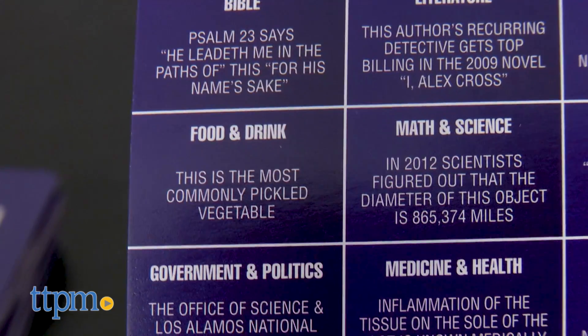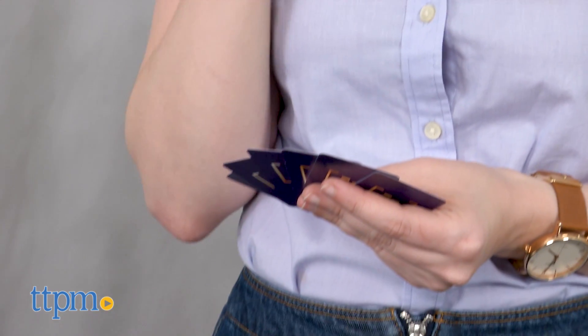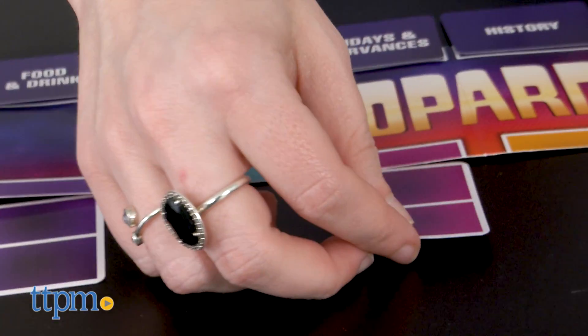Play starts with the youngest player and continues clockwise. On each player's turn, a player uses one of the cards in their hand to select a category. You may only select a category that you have in your hand.